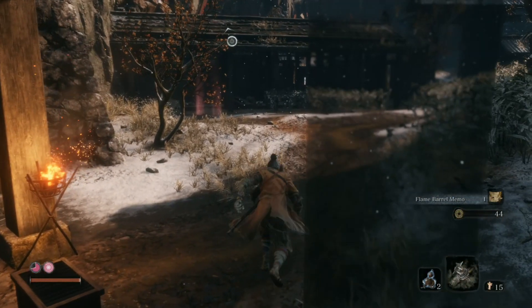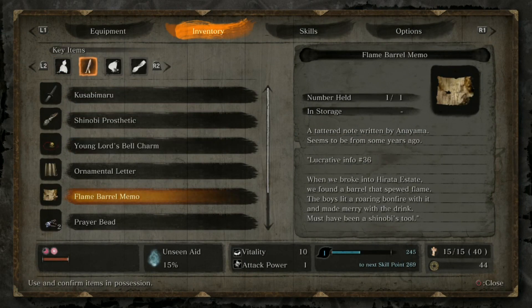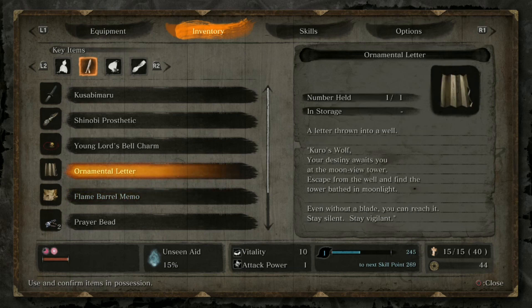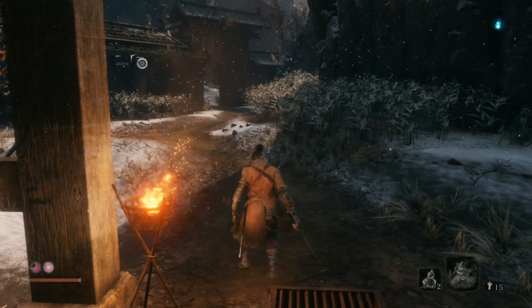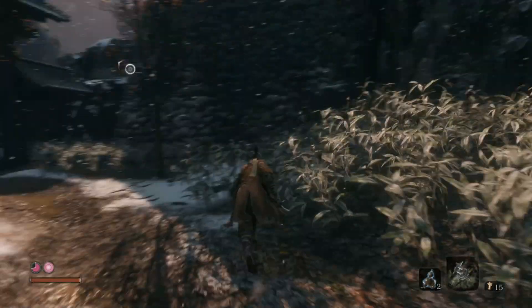We have to find out what the other samurai want. So here's that memo - in the Harada estate. But like, where though? I would really like to have that flame item, but I'm just too dumb to find it.